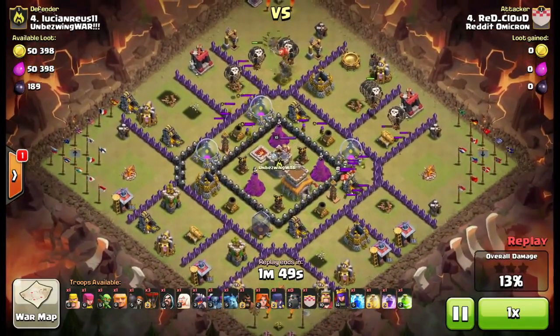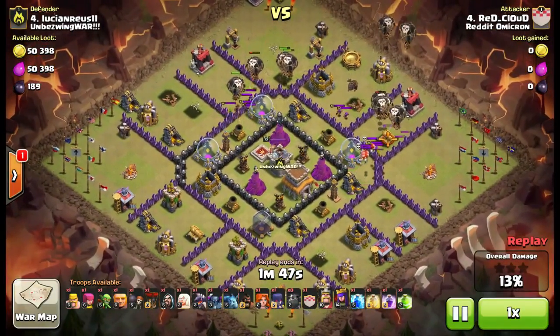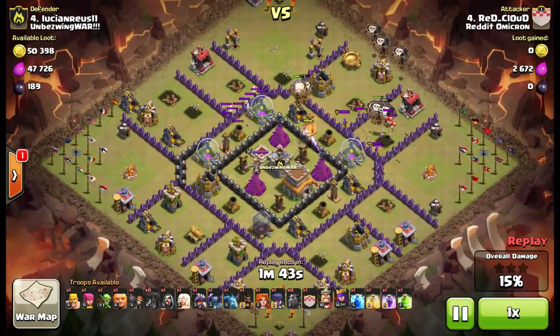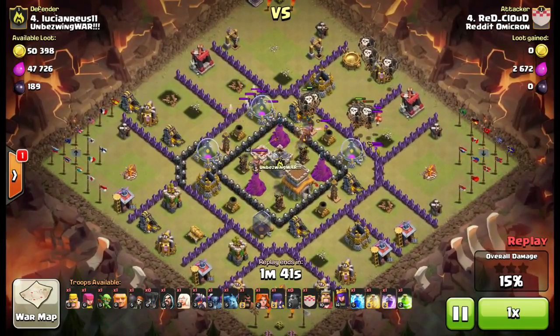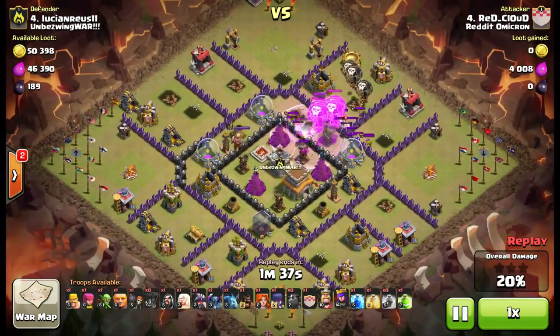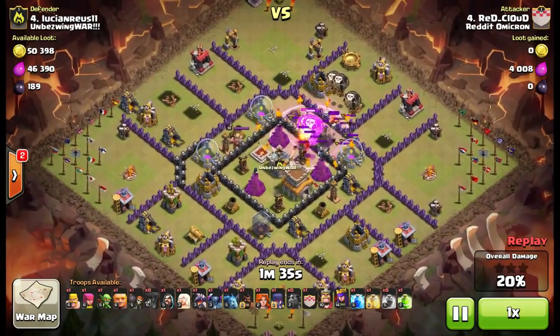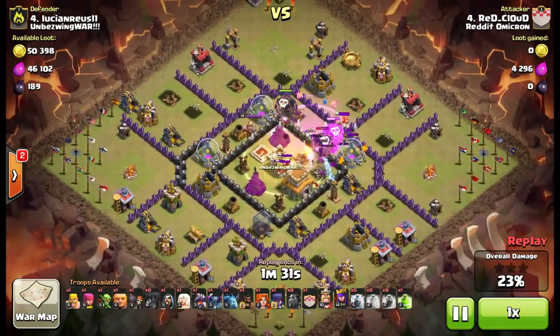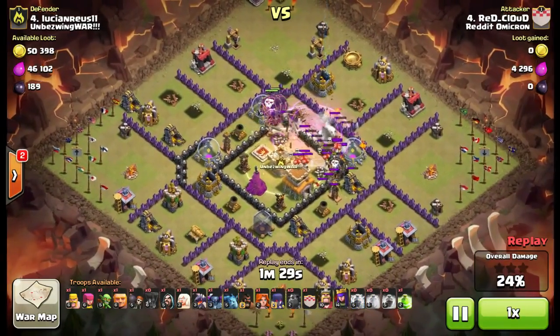Sending in the lava hound to tank the air defenses. We're gonna see if we can use some rage spells to get these troops into the middle and do as much damage as possible with the hound tanking for them. I probably could have held that back — I don't think it really did that much — but the rage was able to help the pups take out some of the traps.